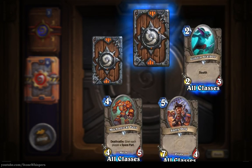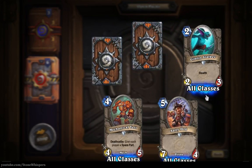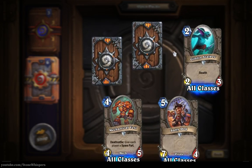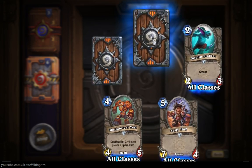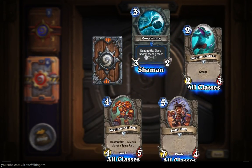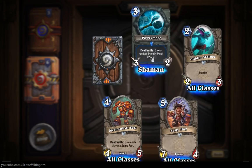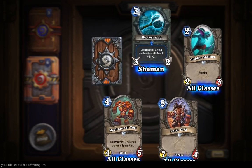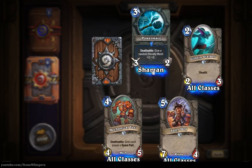So we've got one more rare card to go. Let's just move over, duck in between these two cards, slide up, and go in through the right side and turn it over. The Shaman Power Mace - death rattle, give a random friendly mech plus two plus two. Three power, two durability for free. So you need to make sure you've got a mech available once you break it.